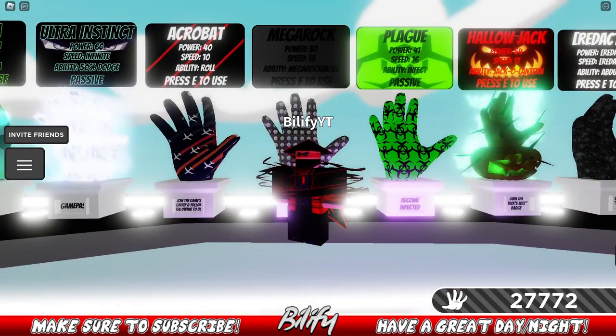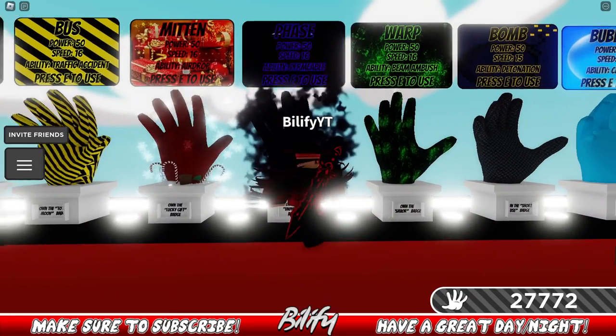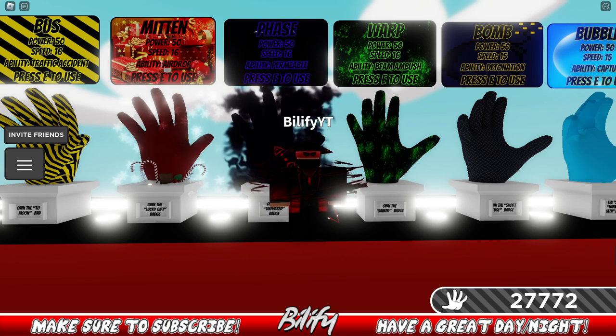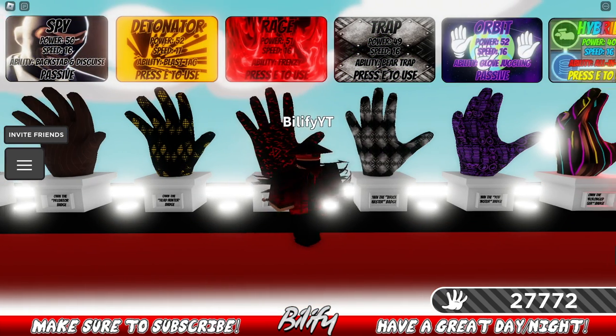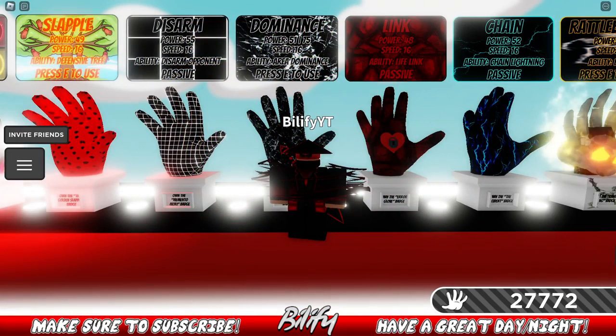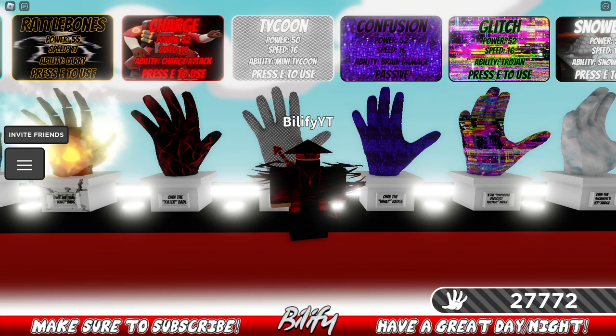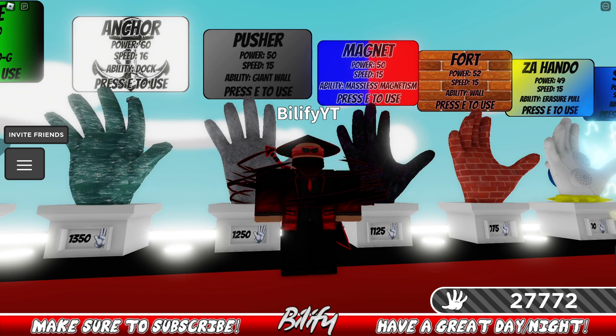Custom and Mega Rock are absolutely perfect gloves to counter a Pusher. Acrobat can help you get out of a tough situation. FaZe might be the best glove against Pusher because even if you get pushed off the edge, you can just go around. Rage and Hybrid with their speed help somewhat. Slapple — maybe if you can hop over the wall. Dominant — if you pop your arena you can use the speed boost to escape. Charge is absolutely fantastic. Tycoon maxed out with the speed boost also helps. Fish, and of course another Pusher, are viable too.